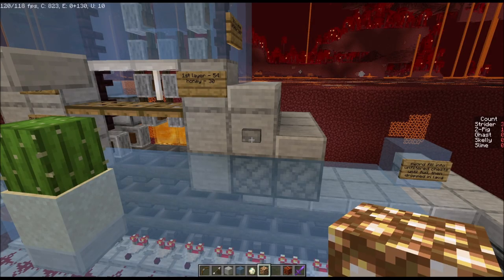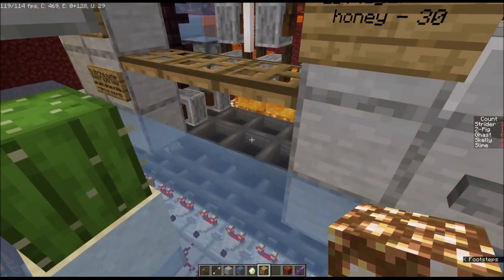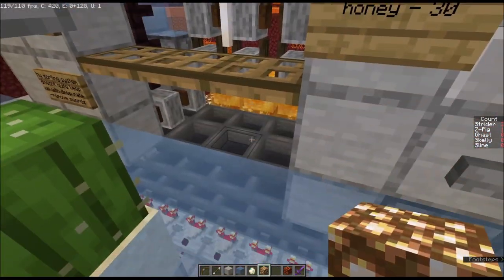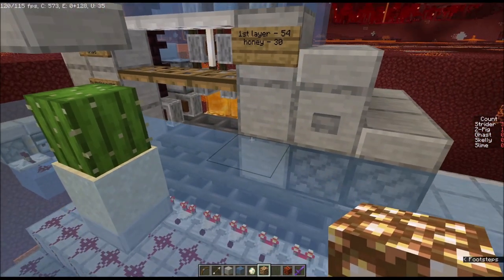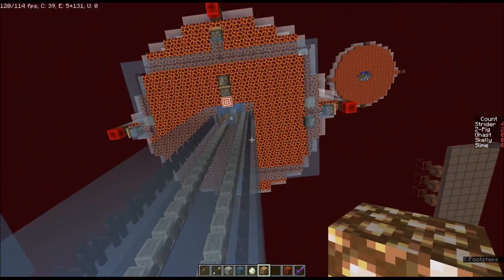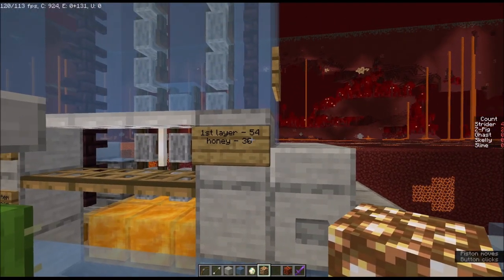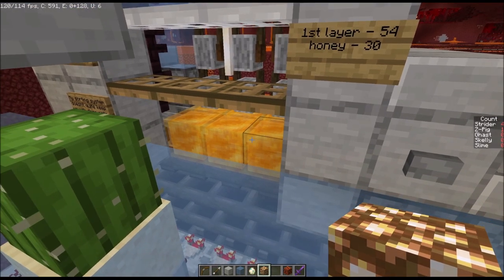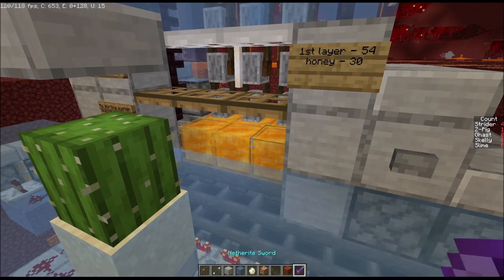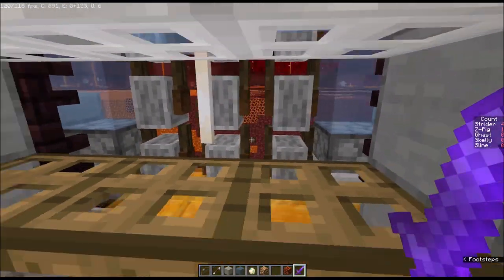This farm can be switched between player kill mode and drop kill mode. Right now the honey blocks are retracted, so the zombified piglins fall down onto the hoppers and die. The first layer of the platform up there is at height 54, and with honey blocks in place the honey is at 30 — so there's your 24 blocks of fall. Honey reduces fall damage by about 80%, so the piglins will take some damage but won't die, allowing you to get in here and kill them with your sword.